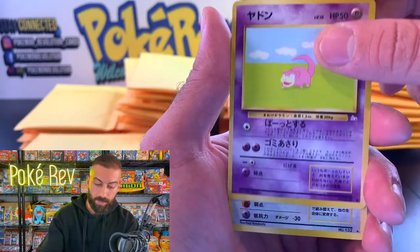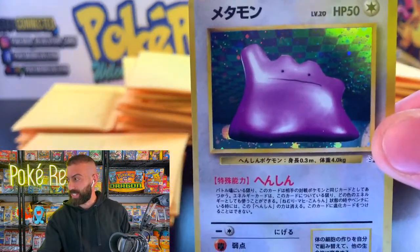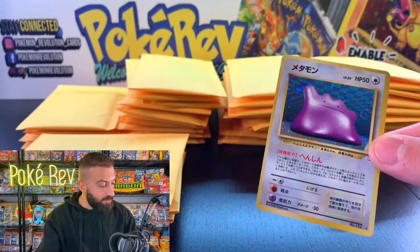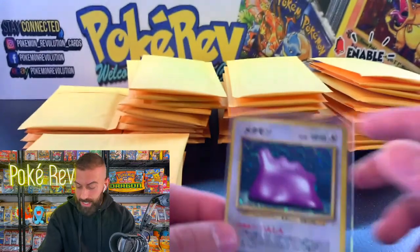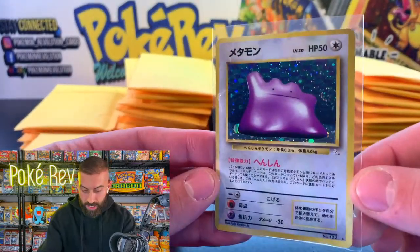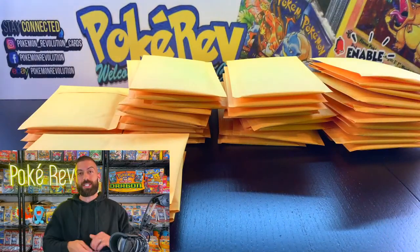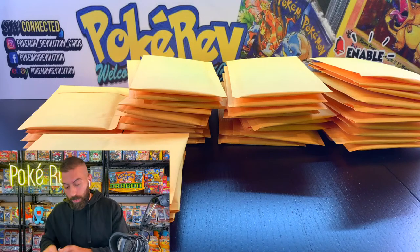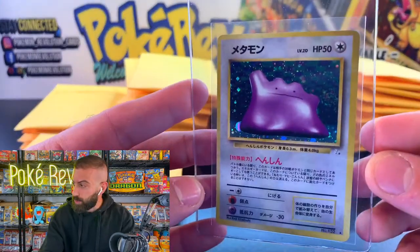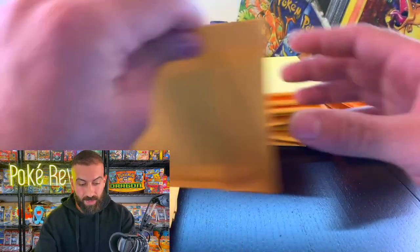We got the Ditto — the classic Ditto grid! Ditto holo card out of the first pack for Trillix. I'm going to throw this one in a penny sleeve. Every single pack from these OG vintage sets has a holo, so you can expect to hit 40 holos in this opening. We're looking for some of the big hitters though. Ditto out of the first pack!